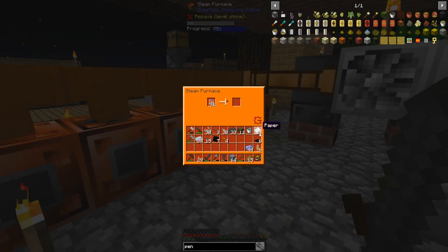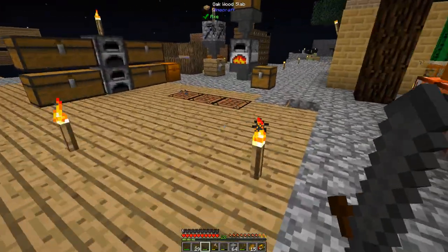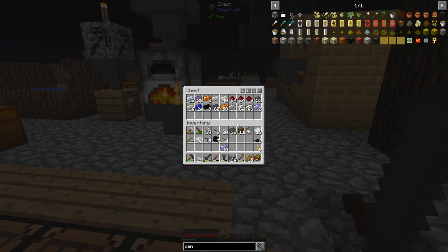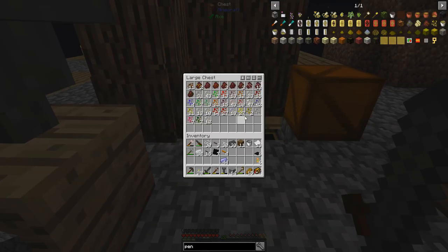We're going to need a whole lot of invar and cupronickel, so I am actually smelting up some nickel over here. I need about a stack of copper and a stack of nickel.